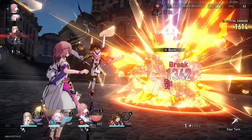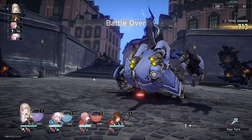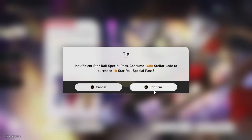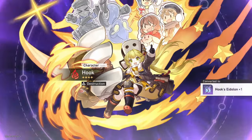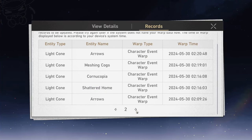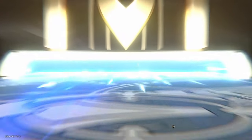My next dilemma was that I had S4 Pearls of Sweat but no Pela, so I decided to tempt fate by building pity on Boothill's banner to try and snipe a single copy of Pela. Even after 51 summons I somehow could not manage to pull a single Pela — I kept getting Lucas and Hook. Now my pity is too high to risk any more pulls, so I'm still Pela-less even though I have an S4 copy of Pearls of Sweat.